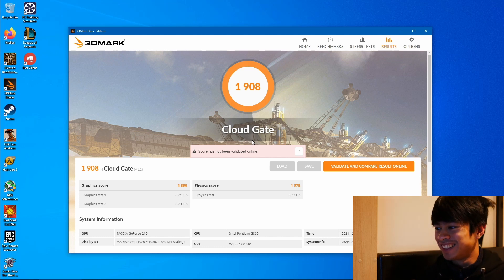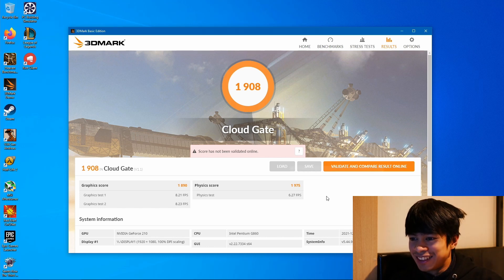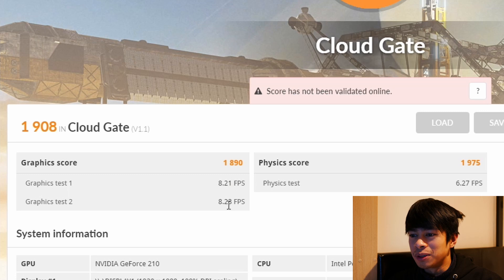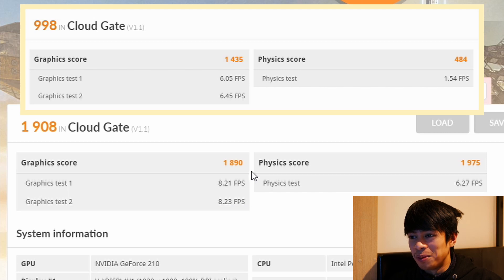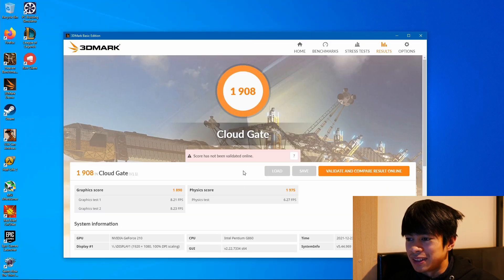Our cooling solution is definitely overkill because it's still gorgeously cool. It's hovering around 10 FPS — still unplayable, but pretty impressive. Now for the physics test, which will stress the CPU. Let's see what a 200% upgrade can do for us. That is better than 2 FPS as far as I can remember — I'd say a 300% increase in framerate.